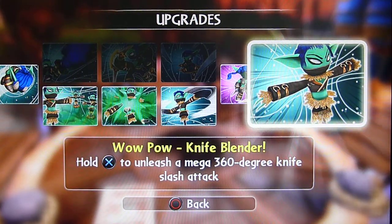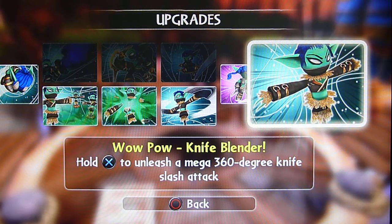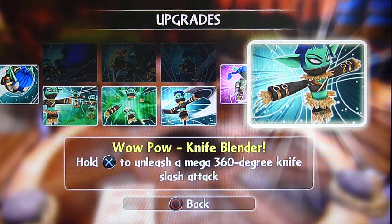Hello Skylanders fans, another WoW Power vid. What have we got for you? I have got Stealth Elf — this is my legendary one, by the way. And the WoW Power is Knife Blender.